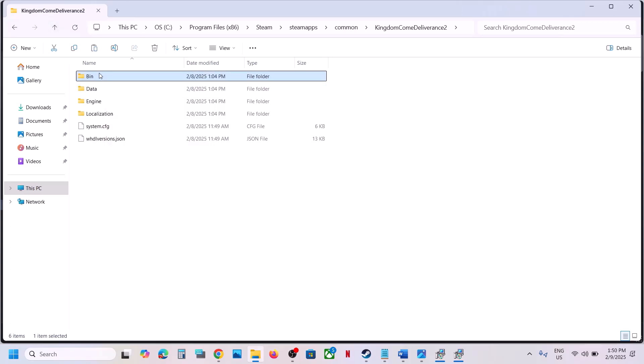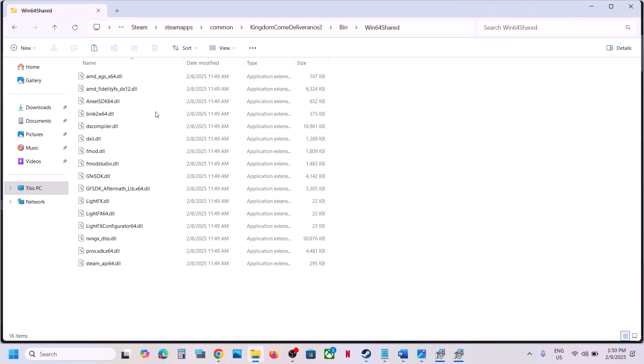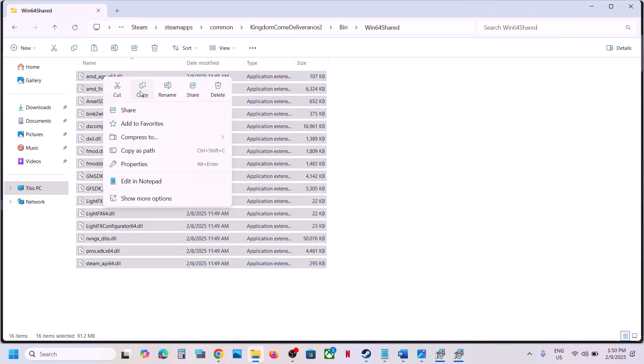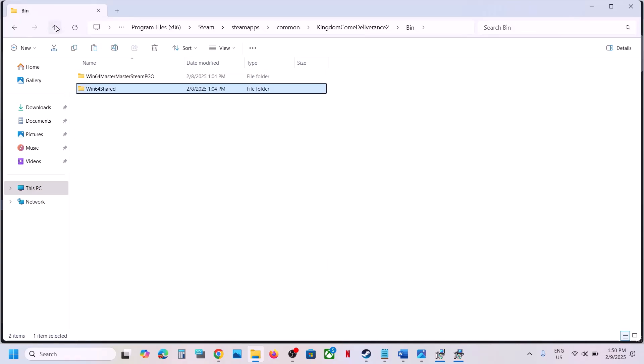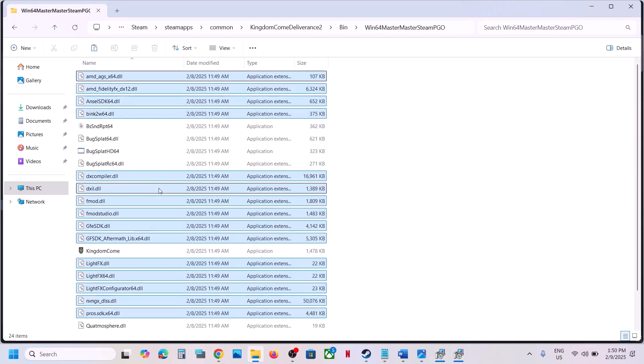Copy the bin folder and paste it to the desktop as a backup, so if you face any problem you can replace it. Now open the bin folder, then open the win64 shared folder. Copy all the files, go back once, and open the win64 master master steam pgo folder, then paste all the files there.